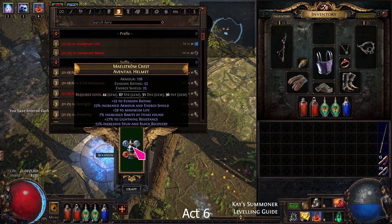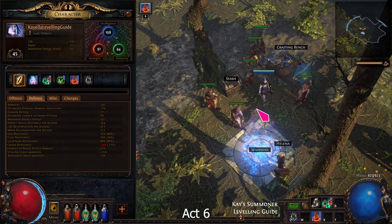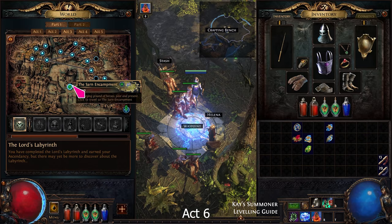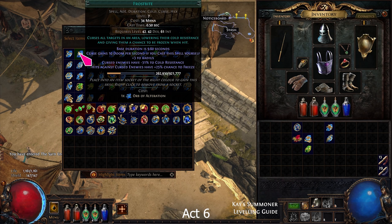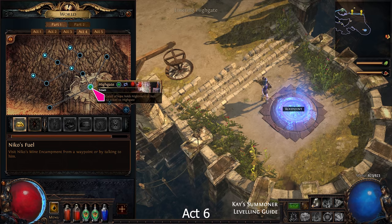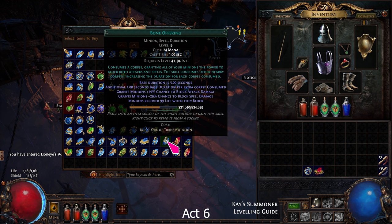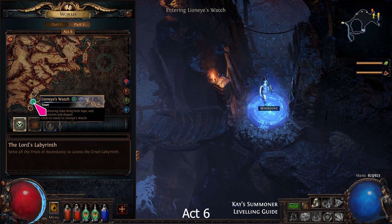Change your gear and use your crafting bench to fix your resistances. Go to Act 3 Sarn and buy Frostbite, Generosity, Hatred, and Animate Armour. From Act 4, buy Hex Touch. From Act 1, buy Bone Offering. Fix your gems and links, then go back to Act 6.